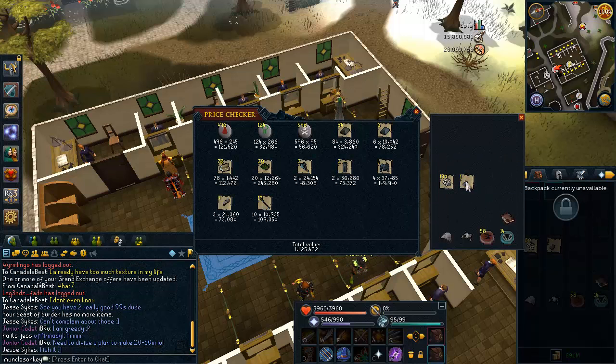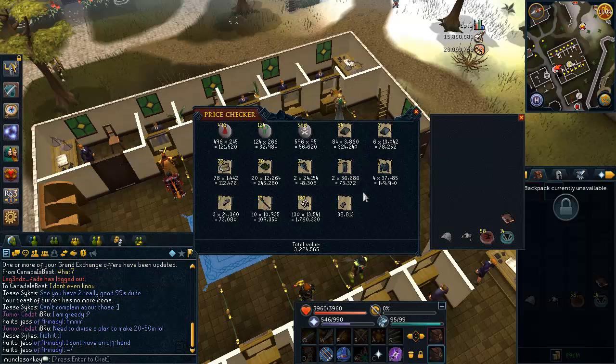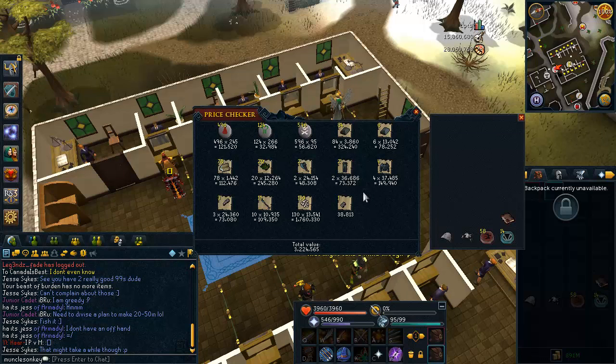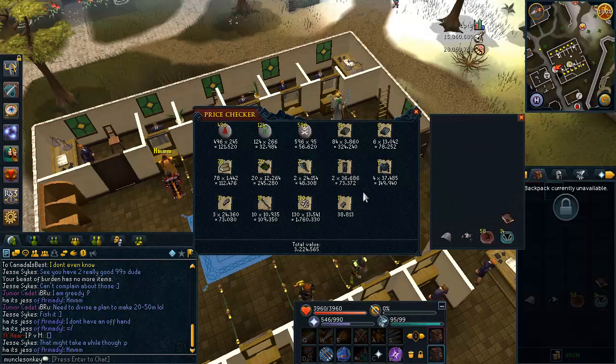These are actually going to be pretty good money — about 3.2 mil an hour. There are things that are better money per hour, but since these are so easy to kill, if you have 92 Slayer and want to try to get some of those new gloves — the Razorback Gauntlets — I'm sure they're worth at least 20 mil or so, so it might be worth camping them. Anyway, that's about all for this video. Thanks for watching and farewell.